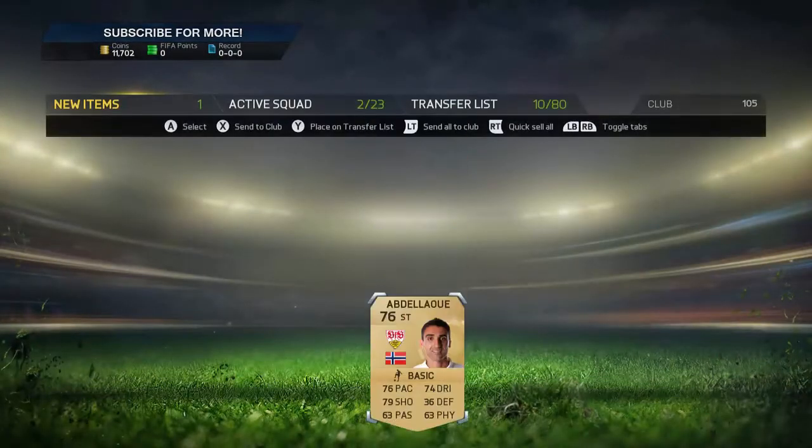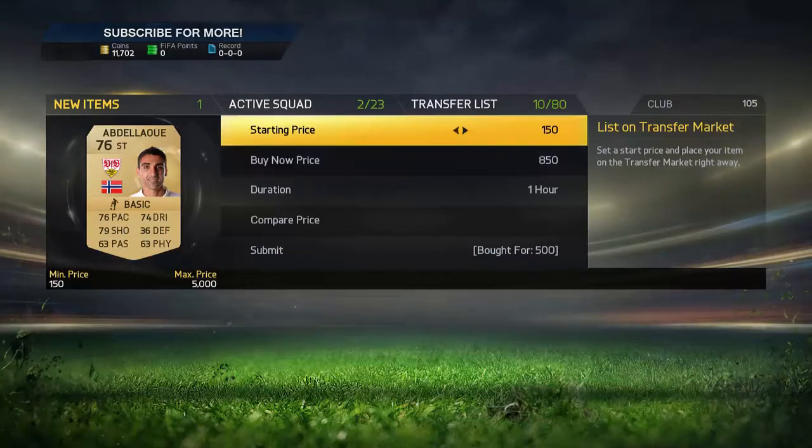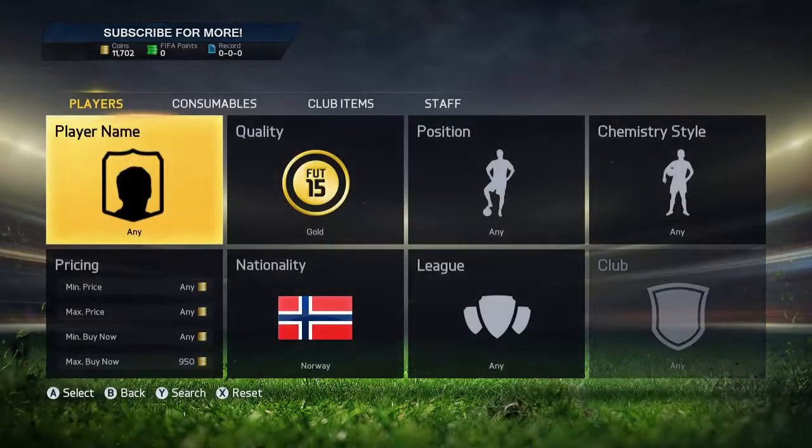There you go — 500 coins straight off the bat. That's another 400 coin profit, so that's like 1k profit already this video. We're going to list that for 1k. That should sell on within 10 minutes probably, less than that to be honest.